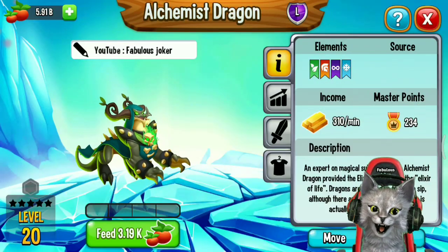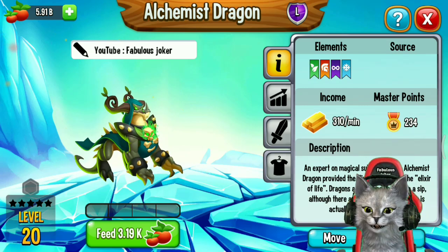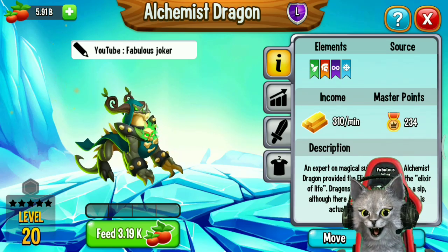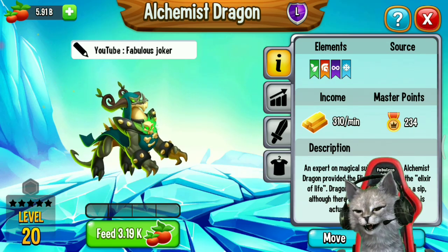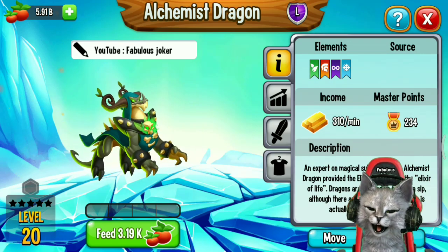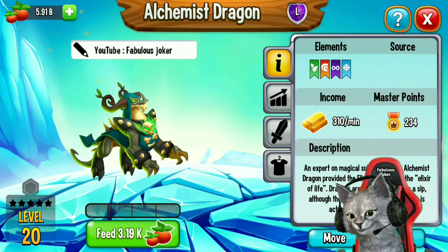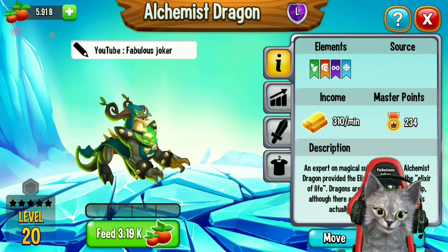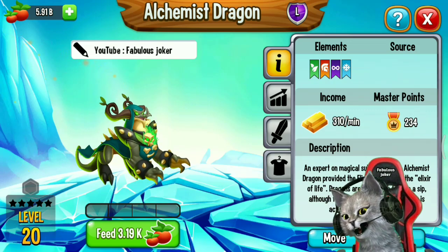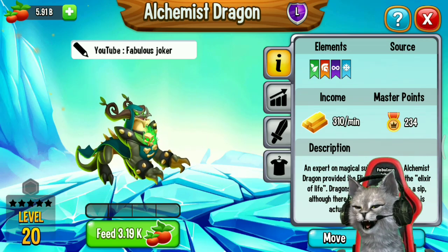Hey guys, it's me Fabulous Joker again, and welcome back to another Dragon City video. In this video I'm gonna review a brand new legendary Alchemist Dragon. The description says: an expert on magical substances, the Alchemist Dragon provided the Elixir Dragon with the elixir of life. Dragons are queuing up to take a sip, and there are rumors that this potion is actually an elixir of death.